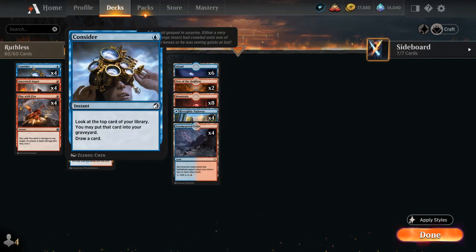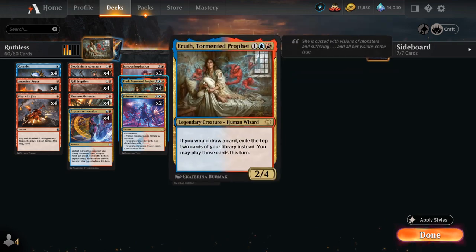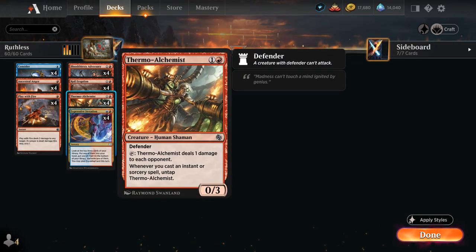Looking at the rest of our deck, we're also playing with the full playset of Ancestral Anger from Crimson Vow. A one-mana sorcery that gives a target creature Trample and +X/+0 until end of turn, where X is one plus the number of cards named Ancestral Anger in our graveyard, and we get to draw a card. It's a one-mana cantrip perfect to synergize with Aerith and can also help untap our Thermo Alchemist.